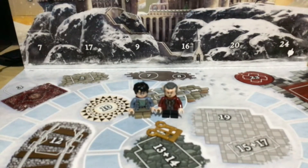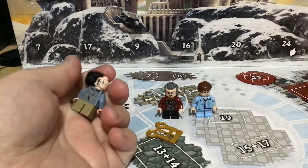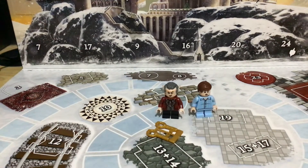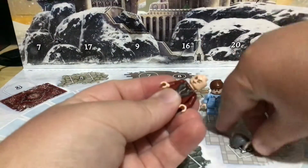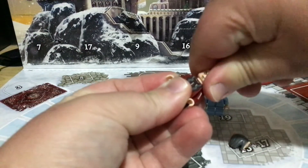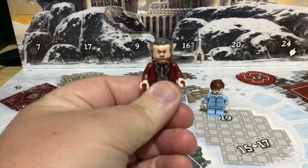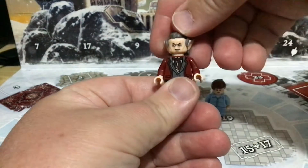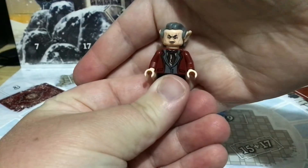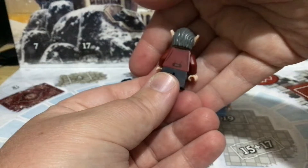Dudley had two faces as well. Mr. Harry Potter also had two faces. If you don't want Griphook to have a sneering face... Oh, who am I kidding? You can't fault Lego - the detail is there. Same on his body. Look at the little clasp at the back.